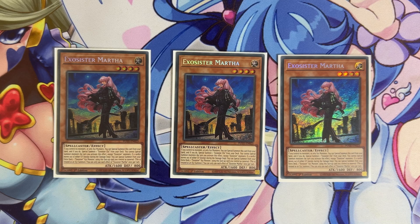Martha on her own gets you your rank four. If you control no monsters, or if you control only Exosisters, you special summon her from the hand, then you special summon Elise from your deck. It locks you into Exosisters, but it doesn't matter too much because the deck has tools within its own Exosisters to deal with pretty much anything. This card being a one-card rank four means you can start your plays, summon Michaelis, search one of your cards, and get another monster on the field.